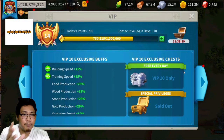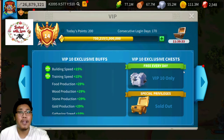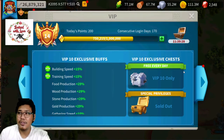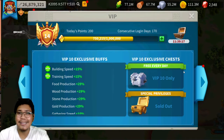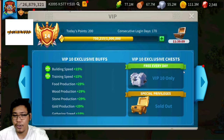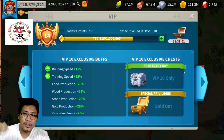VIP 10 is a great investment whether you're a low spender or a free-to-play player — I think reaching VIP 10 as fast as you can is the best goal. For me, if you're a low spender or free-to-play, you can skip castle for now. Castle is a prerequisite to get your Academy to level 25, and that level 25 Academy is the prerequisite to unlock T5.